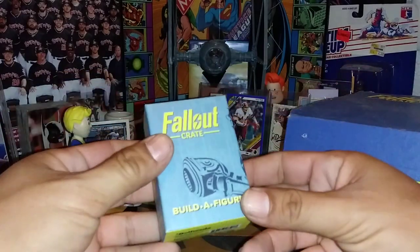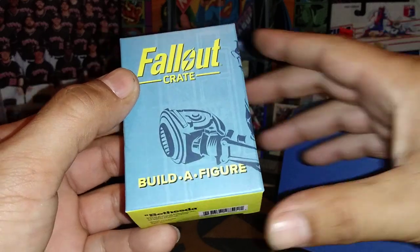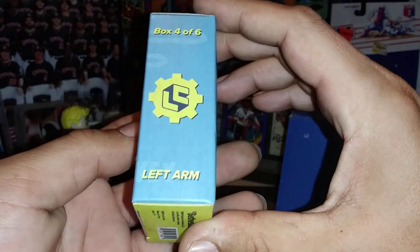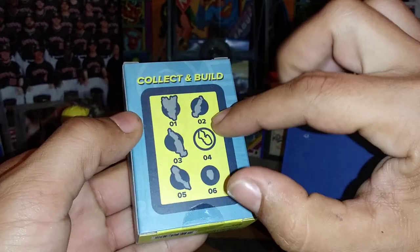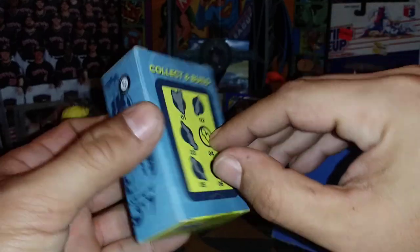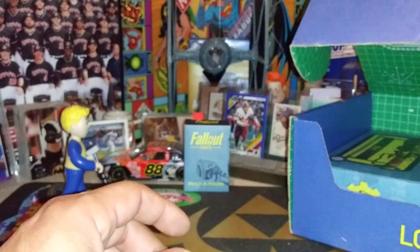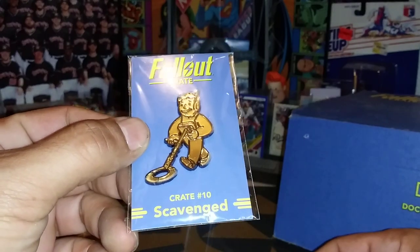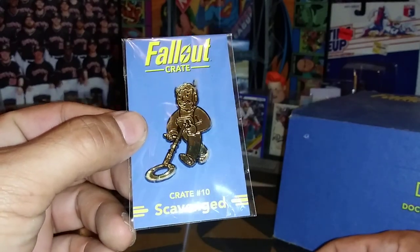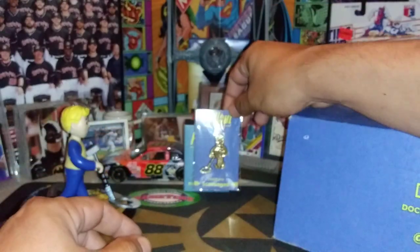Next up is a build-a-figure. They give you a piece at a time so you can build your own power armor. This looks like it's going to be the left arm — box four of six on the power armor. These are the other pieces they've given already, so we've gotten quite a few. I don't open these as I want to wait until we get all of them. Next one is one of the pins — Crate number ten. I think I've only missed one and two, so this is our eighth one. This is the pin with the scavenged design on it.